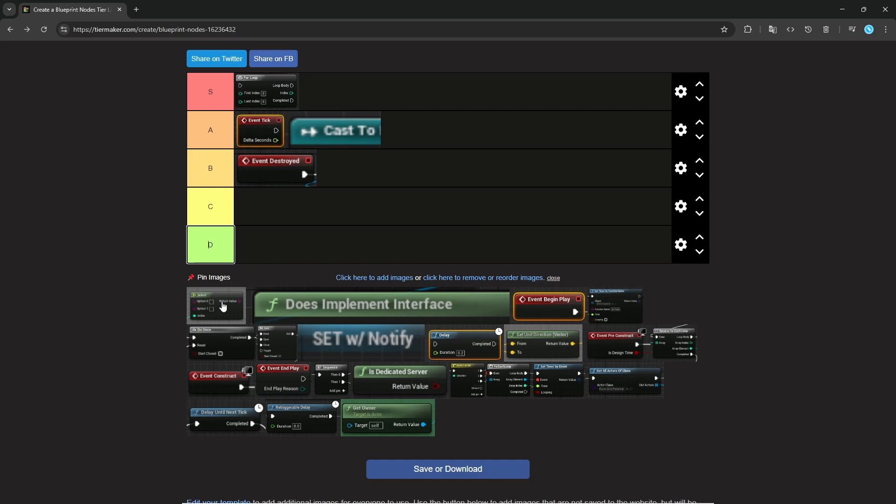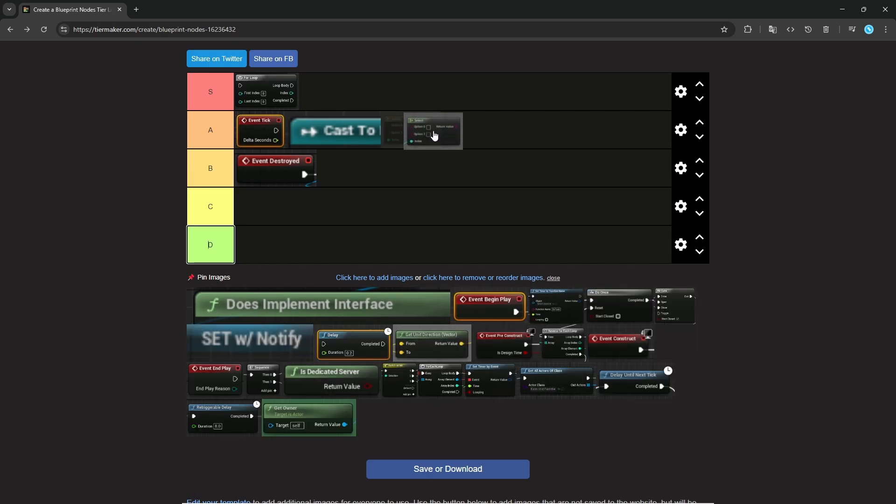Select. This one I find nice, but probably a bit underused by people. I like select, especially for simpler stuff. The only thing you have to worry about with select nodes is that everything that goes into the options has to be evaluated. So if you're doing some very complex things on each option, your performance might suffer because you're evaluating a lot of stuff. You just have to be careful. But generally it's pretty nice and convenient.